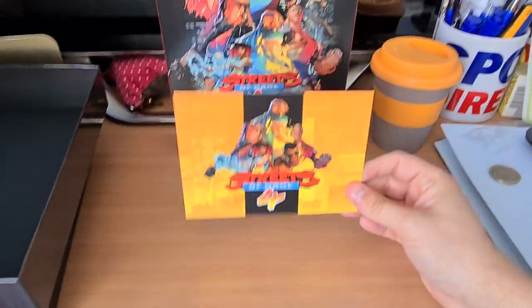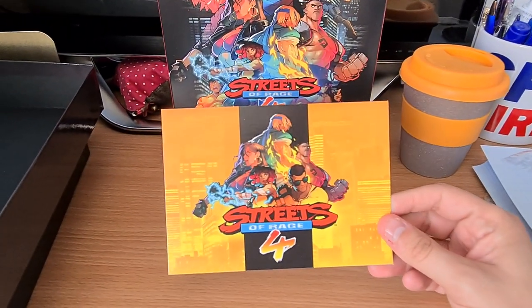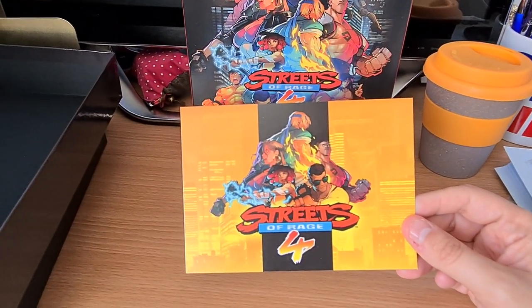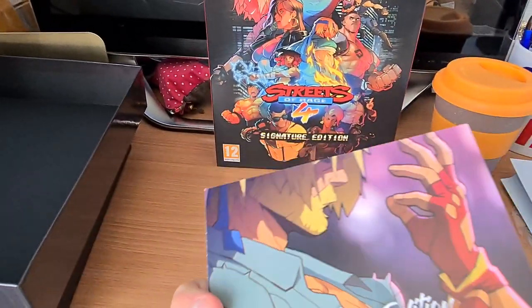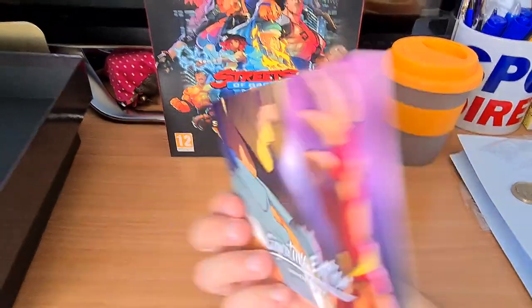It also came with an art card of the actual Streets of Rage 4 box art, which you'll see again in a moment, with all your favourite characters on, including Lloyd. No one likes Lloyd. And it says Signature Edition on the back. Lovely.